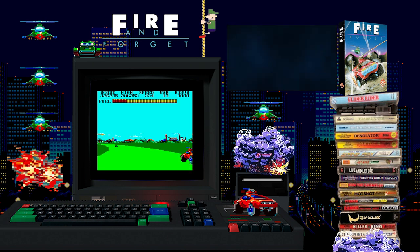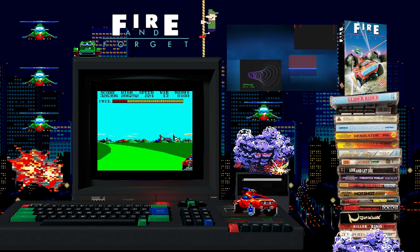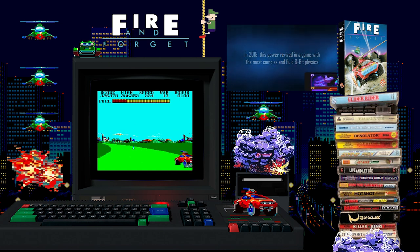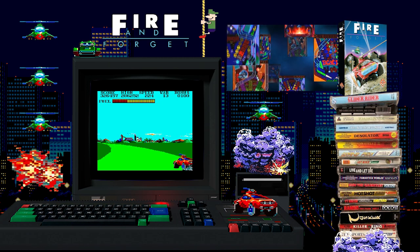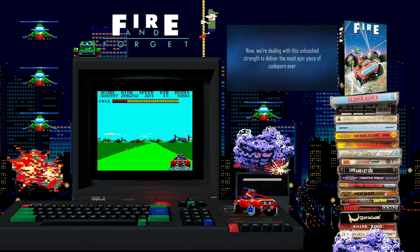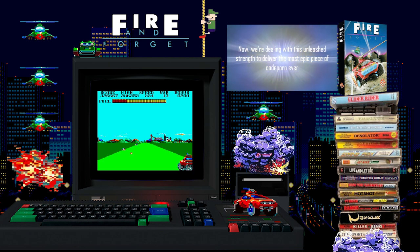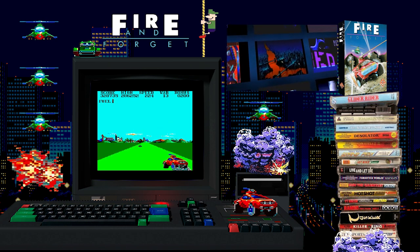But the ZX Spectrum isn't having it all its own way. Vespertino from Batman Group, three years in the making, is due in the latter half of 2023. It's rumoured to work on a stock Amstrad CPC 464. It's from the same guys that brought us Pinball Dreams. If it ever does see the light of day, we could be in for one of the biggest shocks on the Amstrad CPC. The Batman Group have made some big claims - they suggested that no game whatsoever so far has even utilised or pushed the CPC anywhere near its true potential.